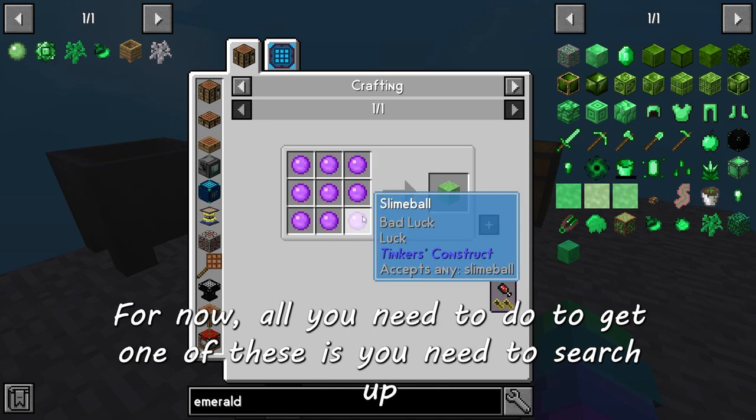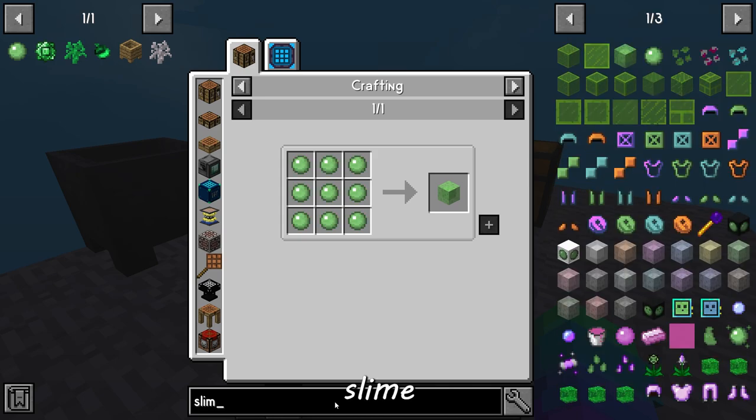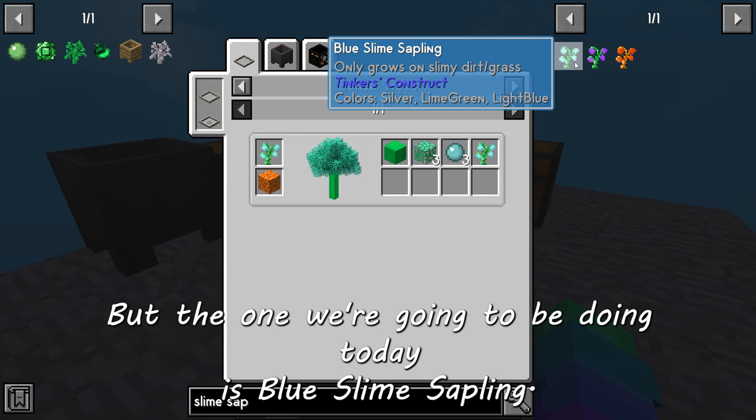All you need to do to get one of these is search up slime sapling. You've got three different variants, but the one we're going to be doing today is the blue slime sapling.